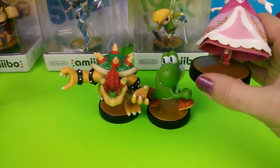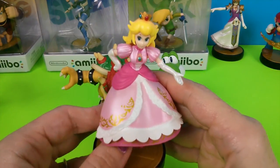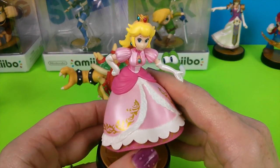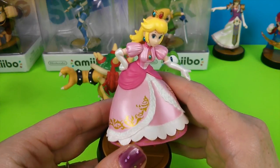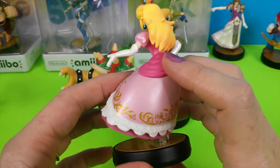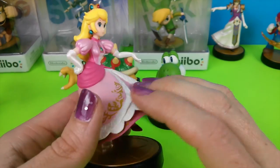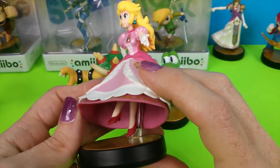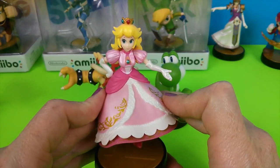Next up we have Princess Peach. I think she's quite a role model. I mean, she can race a cart, she can bake a cake, she can go on adventures, she can defeat enemies — she's quite the lady. We'll turn her all the way around. I love this detail on her dress. And fashionable shoes to stomp on Goombas. So there is Peach.